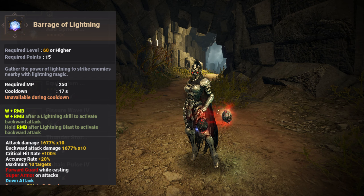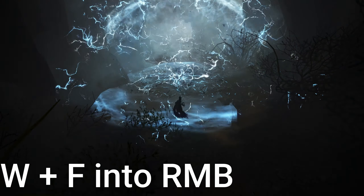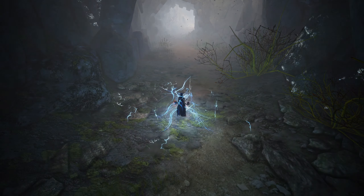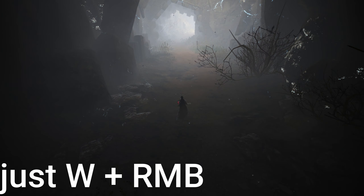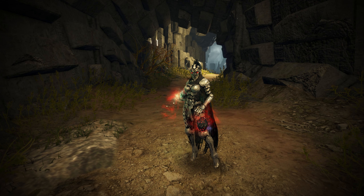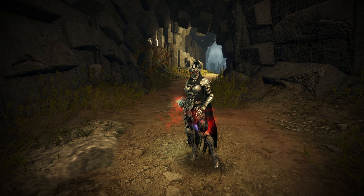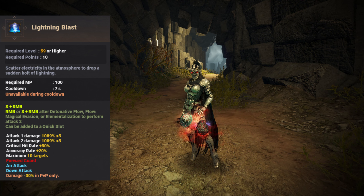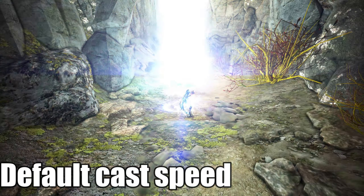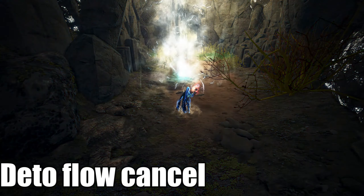Barrage of Lightning is another notable skill. It has two animations: a sped-up version, which occurs when used after any awakening lightning skill, and a slower frontal guard charge-up into super armor damage version, which ideally is only used in PvP, since if you are using the sped-up version it won't do full damage there. For PvE, the faster the better, since both versions do the same damage. Last but not least, Lightning Blast. In terms of hits, the skill behaves similarly to Barrage, but instead of all lightning spells, it skips its first hit only after Detonative Flow and Magical Evasion.